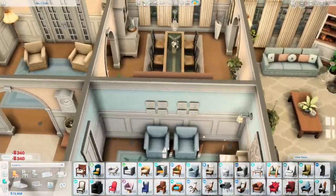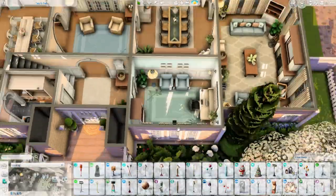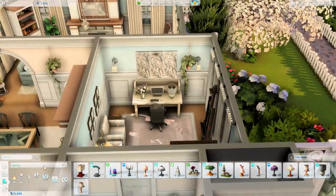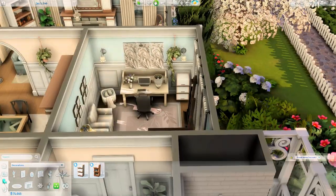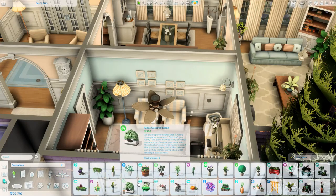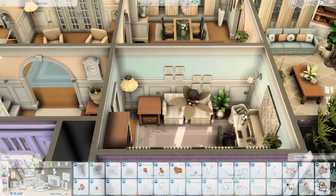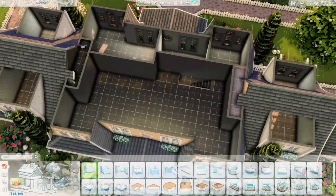I'm counting how many times I used this hanging plant from the Blooming Rooms kit — I think it's in pretty much every single room. I love it so much, especially in this swatch; it's so soft and pretty and just adds a little something to a corner. There are two armchairs in here in case the kids want to hang out with mum or dad while they work from home. The room uses the base game paneling in the lovely blue swatch to match the living room — it was really important to keep everything flowing.